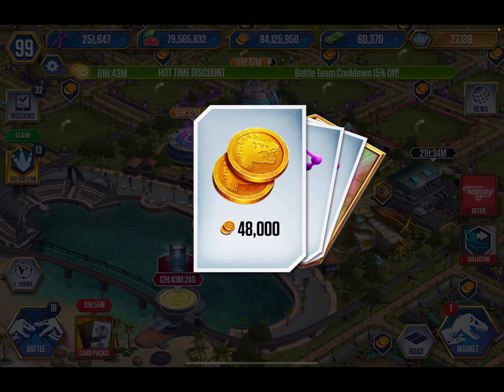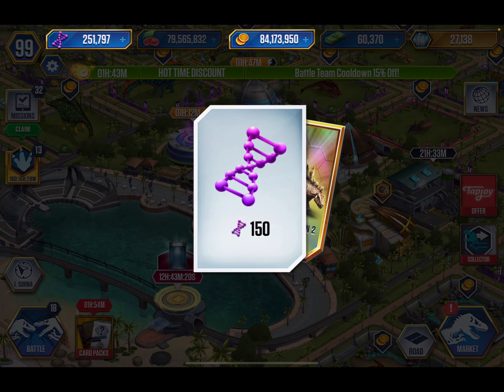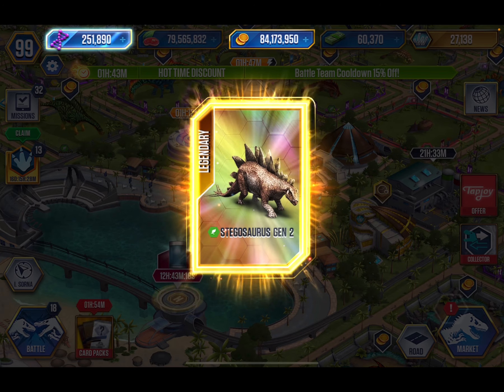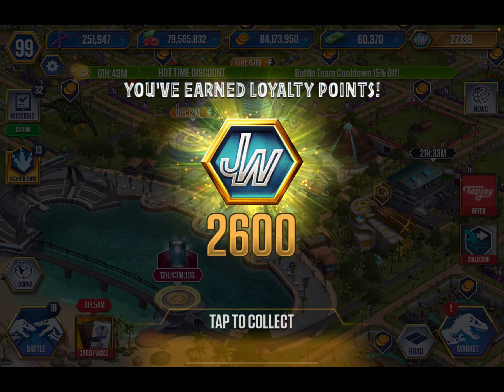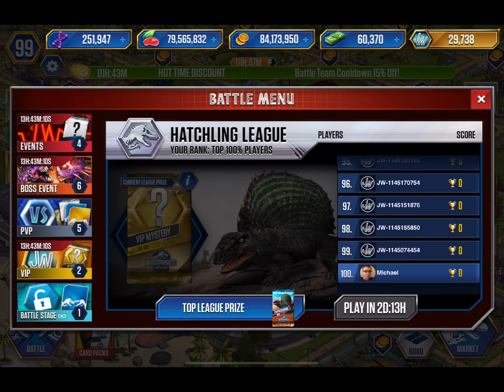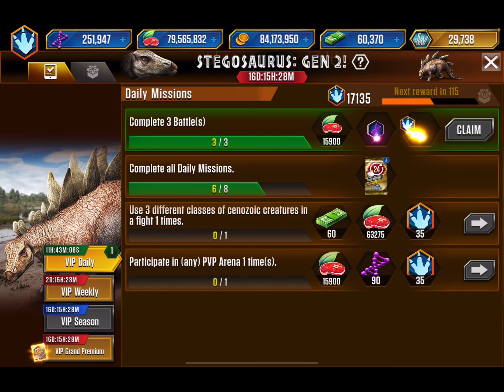Here's the pack: 48,000 coin. Oh my gosh, that is terrible for DNA, but whatever. And we got our Stegosaur Gen 2, which is so cool. And we got 2,600 VIP points, which is amazing. And we can claim this as well.